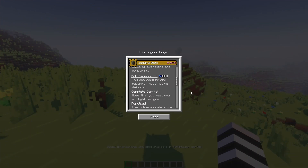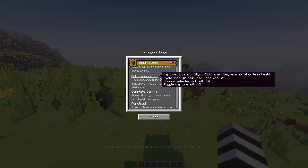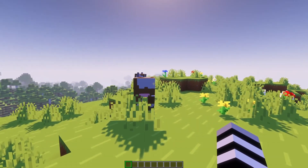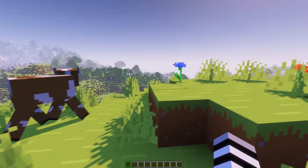Just like in the anime, you can absorb and capture mobs, and you can also resummon them. If you hover over this, it will tell you what keys you can use for the origin. I found that they didn't correspond perfectly with your keybinds, but I took the liberty of finding out which keybinds it was, so you can basically use it with ease. The first ability is that you can toggle whether you want to capture or not.